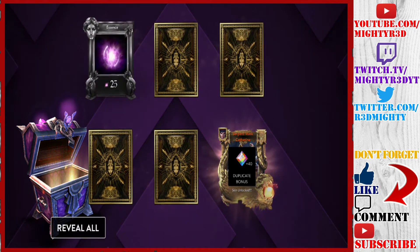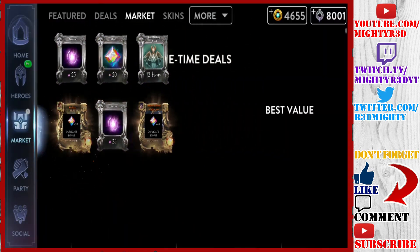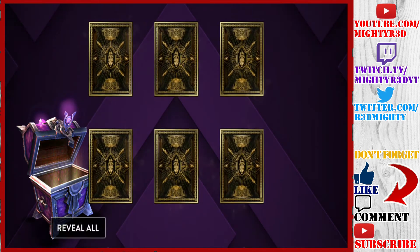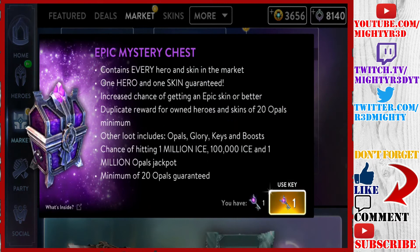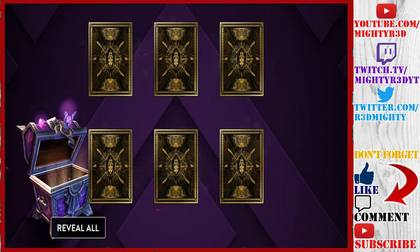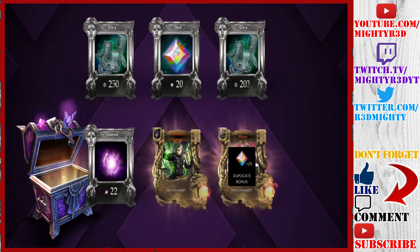Legendary Catherine — he already has that because she's his favorite hero. Another hero also — that's a lot of opals, like 60 opals, which is really good. Next one: we get Seraphine Adagio plus an epic mystery key! This is one of the best chests I've ever seen — he got an epic skin, a hero, plus another key. That's a free go, and it's like a thousand ICE gifted.